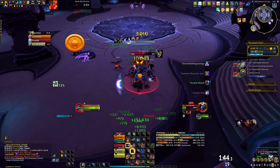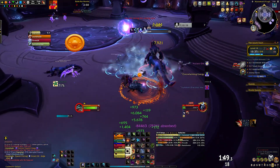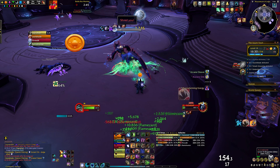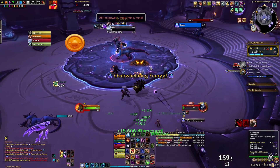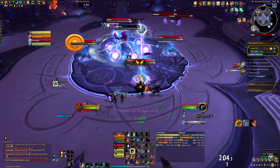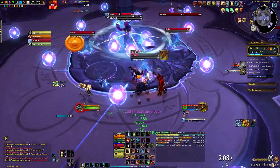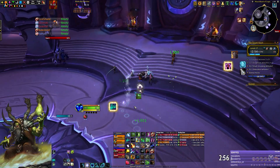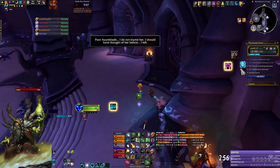We mentioned tanking Azureblade near the wall for another reason: when the boss is low health but also low energy he may go for another intermission phase, prolonging the fight significantly. Keeping him close to the wall gives him a longer run to the middle of the room, giving you more time to kill him before entering the intermission. This is min-maxing, but it could be the difference between a timed key and a depleted key. Once the boss is dead, skip the remaining trash and continue to the next level.